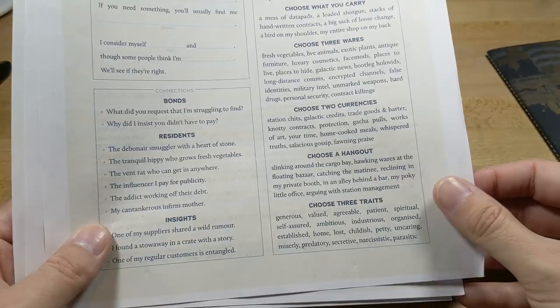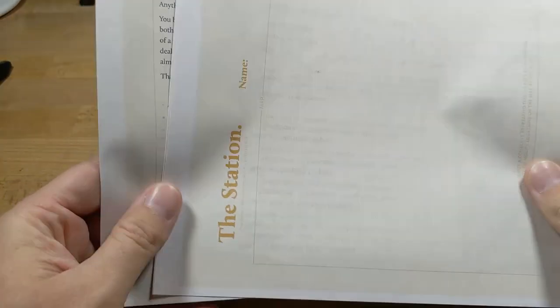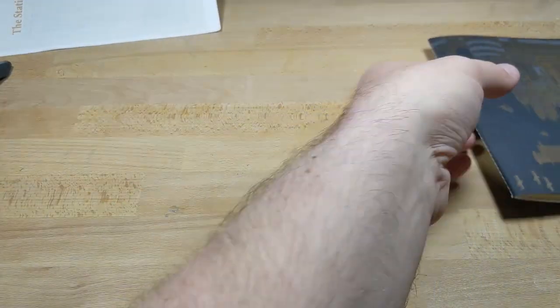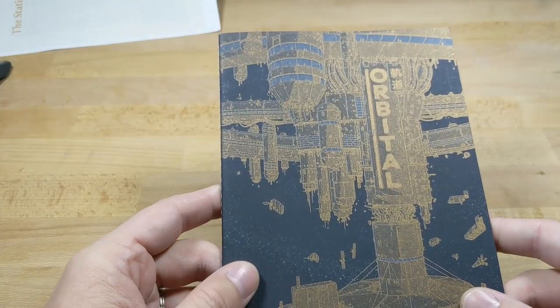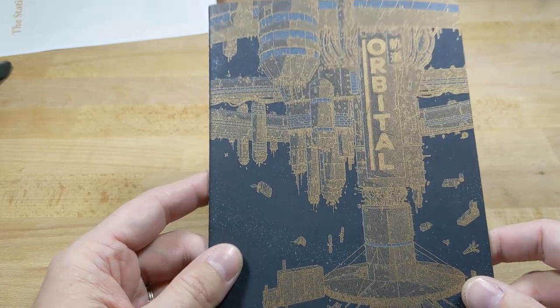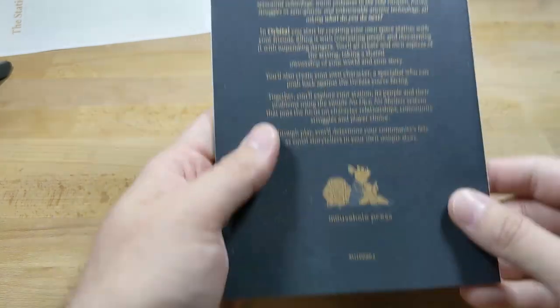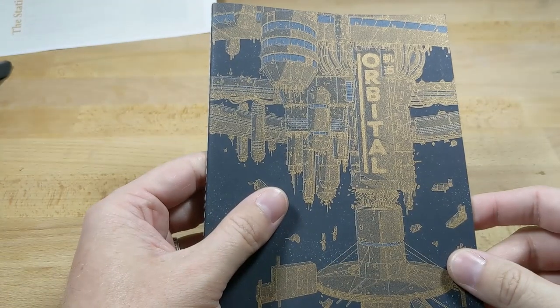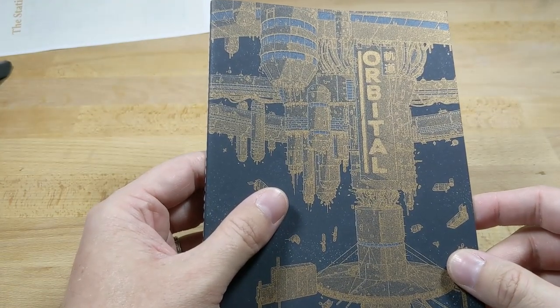I think you can get up and running pretty quickly with this. There's also an aspect sheet I didn't print out that covers how to have dealings in that context. So that's a quick look at Orbital by Mouse Hole Press — I'll put some links down in the description. Thanks everybody, see you next time.